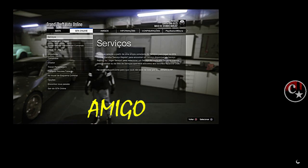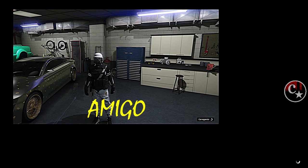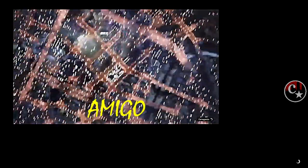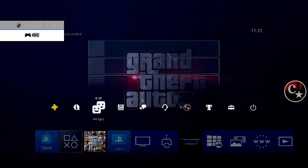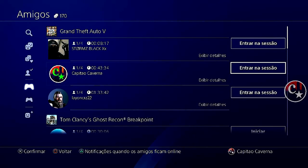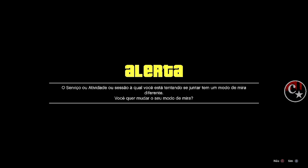Assim que der a tela preta, a gente precisa que um amigo esteja na sua sessão, ou então que você saiba que algum jogador esteja jogando em um lobby de algum serviço. Ele não precisa estar na mesma sessão, só precisa estar no lobby do serviço Titânico ou jogando qualquer outro serviço. Vou seguir o amigo aqui — ele está em outra sessão no Titânico. Para quem é do Xbox, vai pedir para ele sair do serviço.